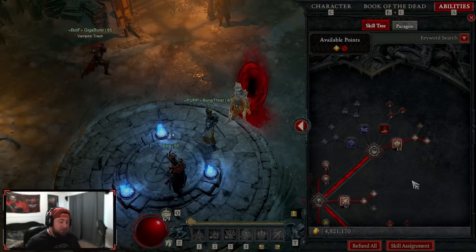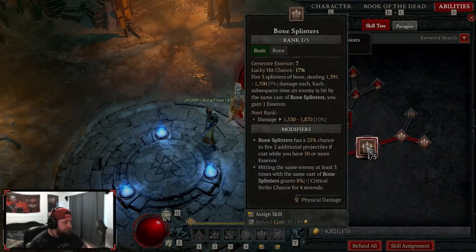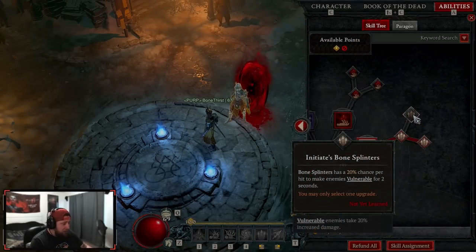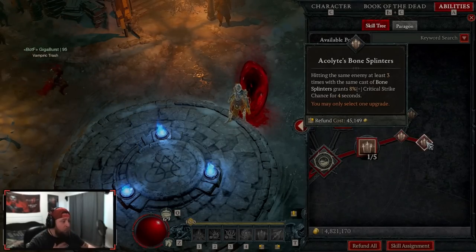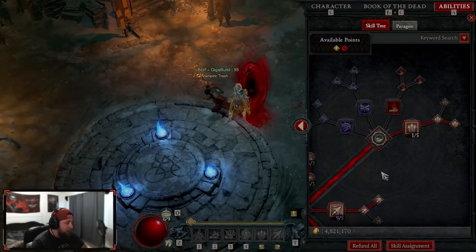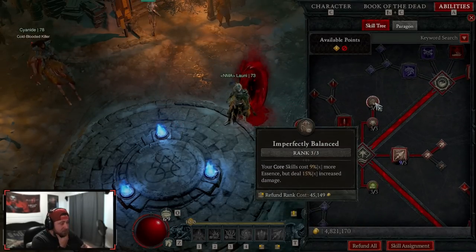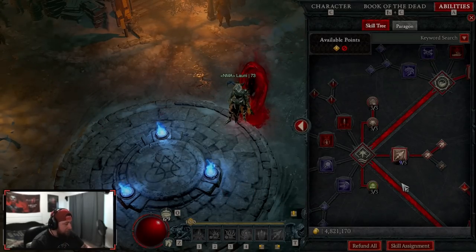It didn't change too much from last season or season zero, but there are a few things you can do differently. We're doing Bone Splinters into Acolyte's Bone Splinters — you could do Initiate's to make things vulnerable, but we want the increased critical strike chance to annihilate everything on the board. Then we come down and take Unliving Energy to max our essence, and Perfectly Balanced to have Bone Spear cost more but deal more damage.